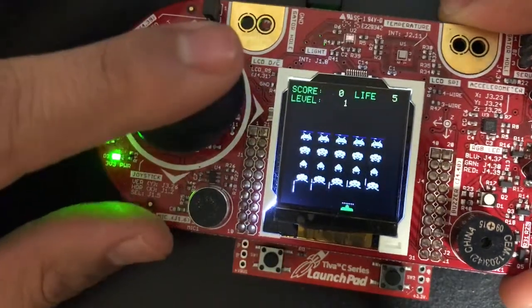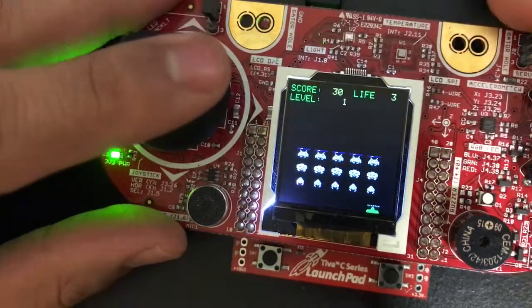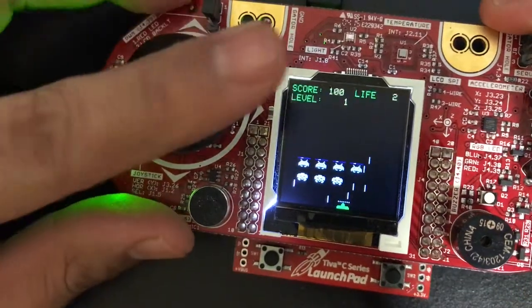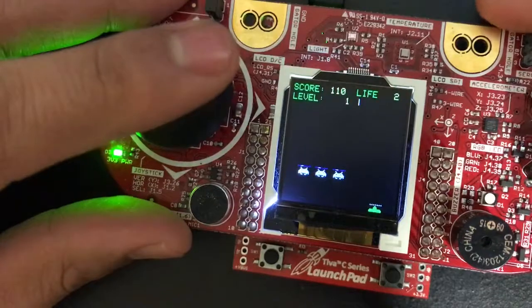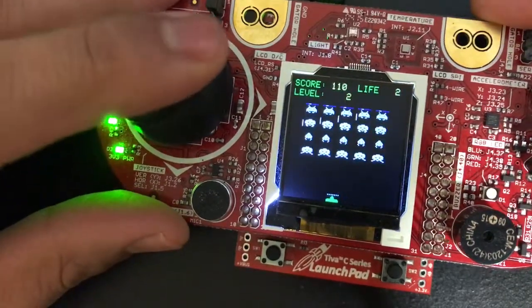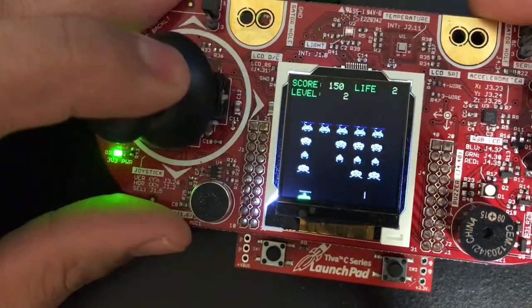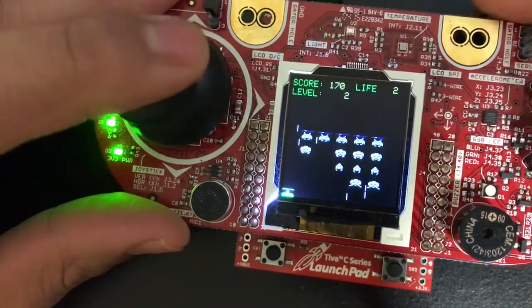Okay so this is my game. As you can see, the enemy ships are coming towards me and I can shoot them using the button, but I have to avoid getting hit. I got hit three times so my life remaining is two. I'm at level one, so I'm gonna shoot the enemies — hopefully I won't get hit.